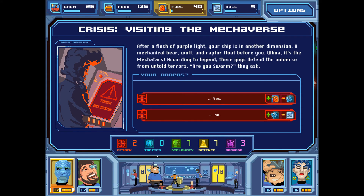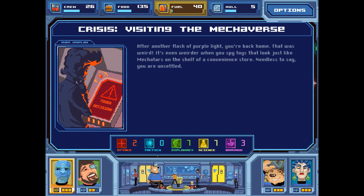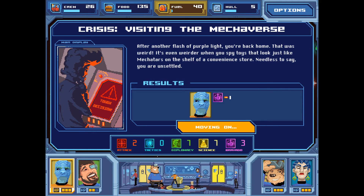Crisis — visiting the mechaverse. After a flash of purple light, your ship is in another dimension. A mechanical Beowulf and raptor float before you — it's the mechatars. These guys defended the universe from untold terrors. 'Are you a swarm?' they ask. No matter what we say we have to use our attack, and it'll probably go wrong. I'd much rather lose mystery and have a chance at gaining gas. We say yes, we are a swarm — figuring it's a code phrase. But in the mechaverse, swarms are the enemies. Shields up! At least it wasn't a critical failure. Another flash of purple light — you're back home. We lost one bravado.